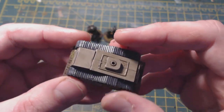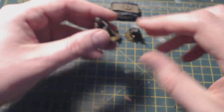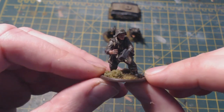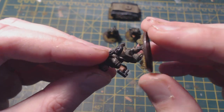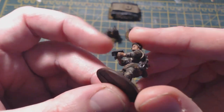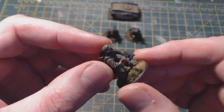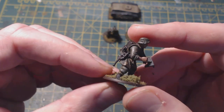First of all we have this guy — he's the controller, so he's controlling the Goliath via a control box. I don't know exactly what the control box piece is off, I think it's off a tank sprue — might have been an exhaust or something — but I trimmed it down, put it in his hand, and he looks like he's holding a control box. I gave him lots of equipment as well. I looked at the Warlord Games version for a bit of inspiration for what the crew would look like.